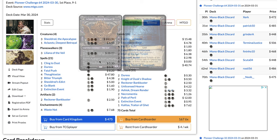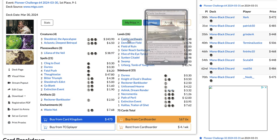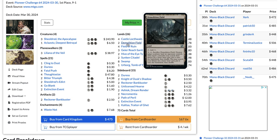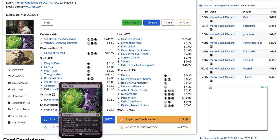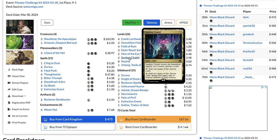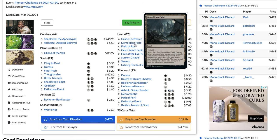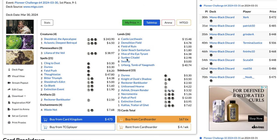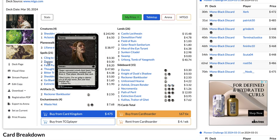For lands: two Hive of the Eye Tyrant, four Castle Locthwain, two Demolition Field, four Field of Ruin, three Gary's Reach — Geier Reach Sanitarium — which is great with Waste Not because it triggers it every time you activate it. Two Sunken Citadel to activate your fields and Demolition Fields easier, plus a Wonderborg and eight Swamps.